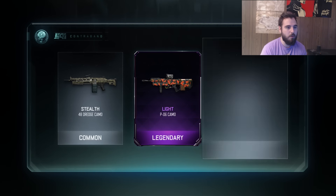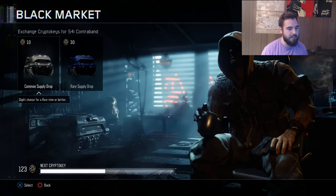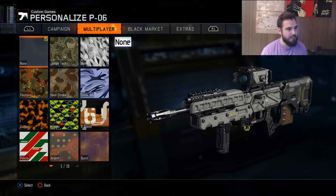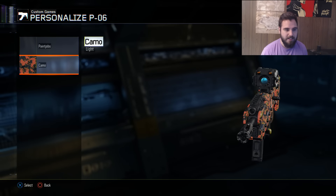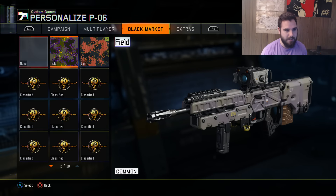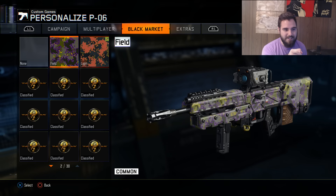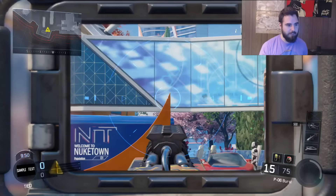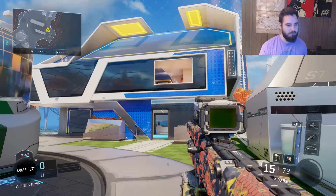Stealth camo! Finally, light camo for the PO6 - I'm excited about that, recently did the PO6 gold and I'll definitely have a gold guide for you guys. Let's check out this new light camo. It looks not bad, kind of pretty similar to the other Black Market camo. Field and light look pretty much the same - exact same pattern just colored differently. In game it looks pretty cool, it's pretty noticeable. If you got a kill cam with this you'd definitely see the light camo.